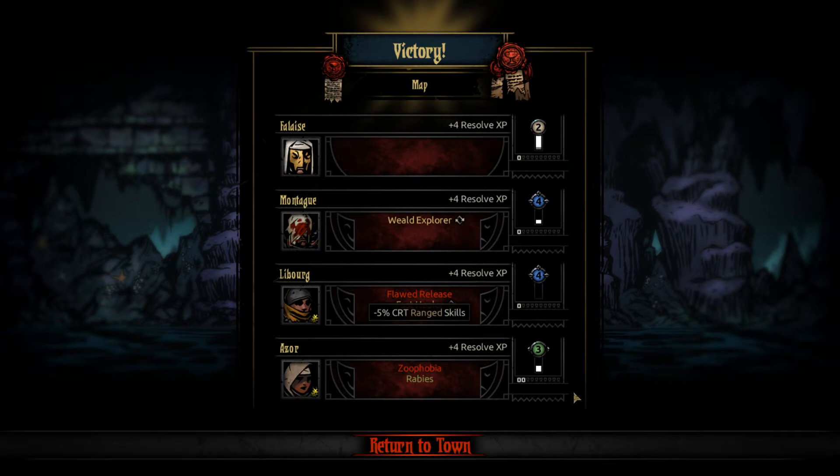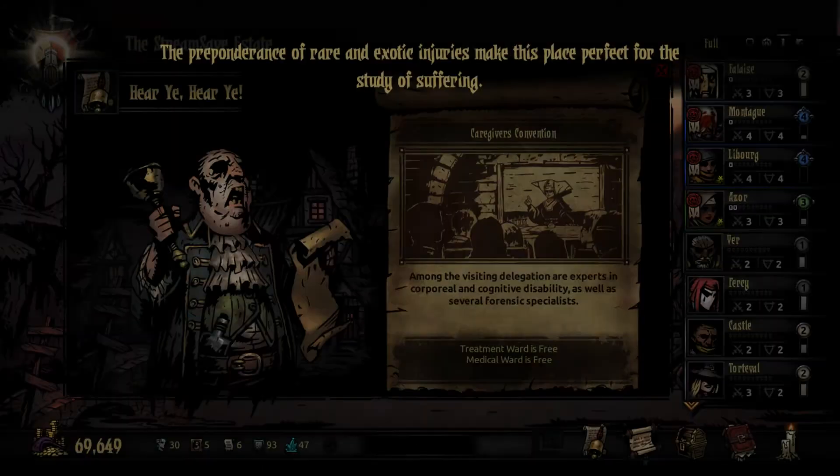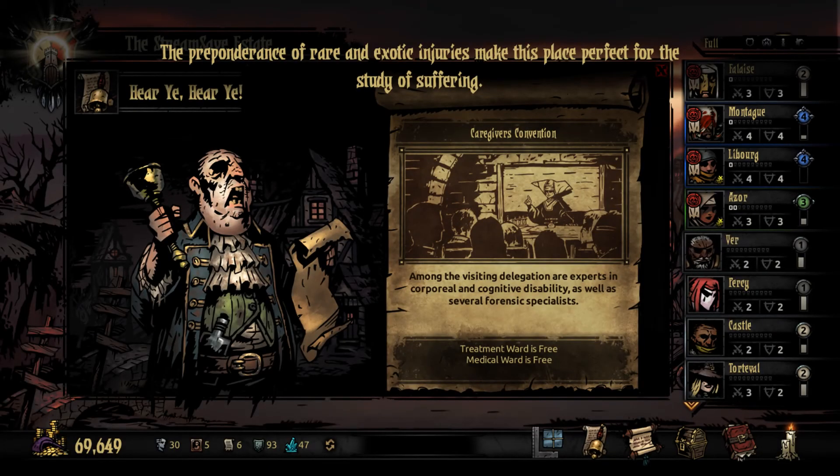World explorer is pretty good. Not actually bad because she doesn't have ranged attacks. Fast healers. Zoophobia — meh. It's a couple of diseases we want to get rid of but that's not bad. Let's do what I said I was going to do. Treatment water and medical water free as well.